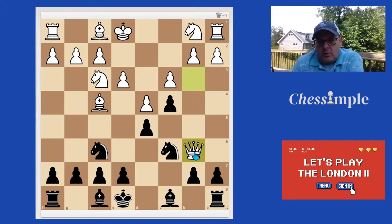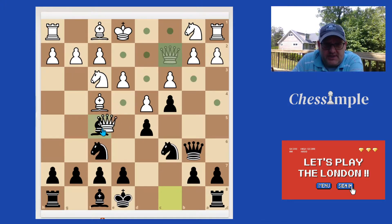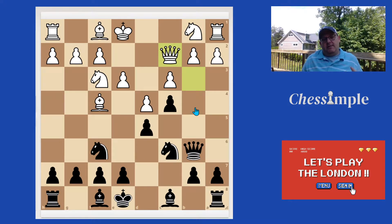Because that position is bad for White, they would like to move the queen back to c2, but the problem is it runs into this bishop to f5 trick. White cannot take that bishop because then we grab on b2 and pick up the rook. So let's take a mental snapshot of this position and compare it to what happens in my game, because I think it's important to understand the distinction.